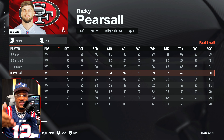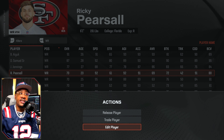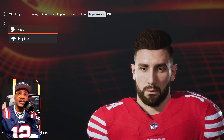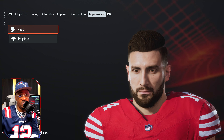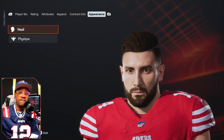The thirty-first pick — Ricky Pearsall, wide receiver out of Florida, for the 49ers. He's in Madden, but this is a placeholder. I can see what EA was trying to do giving him a similar-looking face to the real one, but it's not the official face scan. Let's get to the next one.